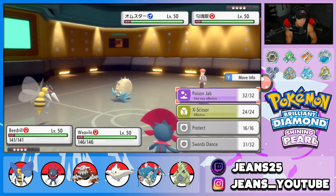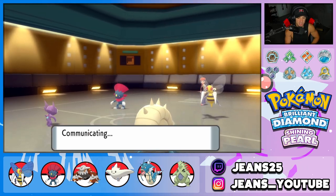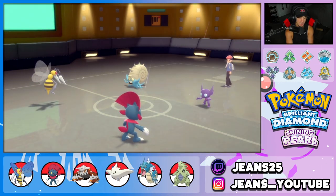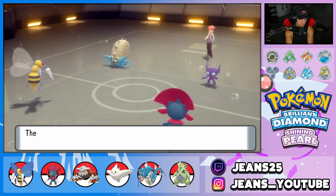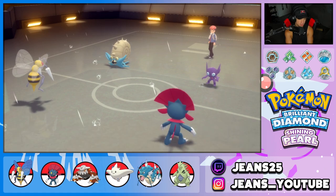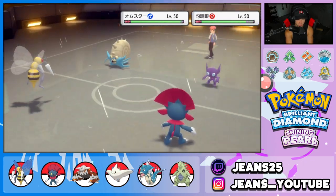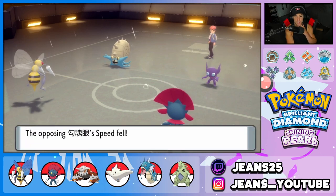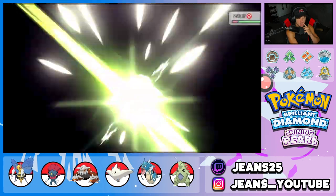X-Scissor comes out to try to get rid of Sableye. He Rain Dances — that's Swift Swim on Omastar, definitely Swift Swim. Omastar goes for Ancient Power into Beedrill, who has the Focus Sash so survives at low HP. Down to 21 HP — considering Protect on Beedrill next turn or dropping another Icy Wind. But we're Swords Dance plus two, so X-Scissor should absolutely rip.